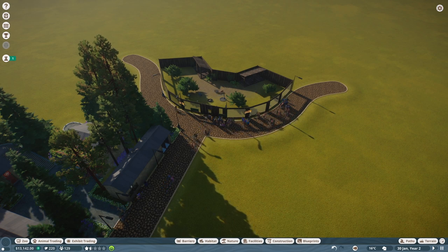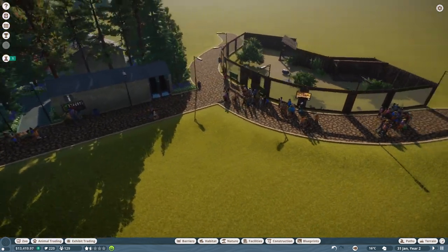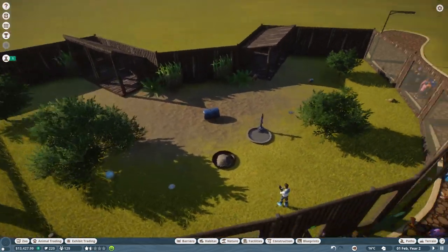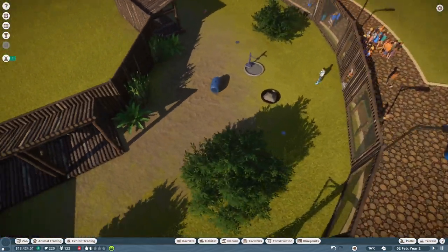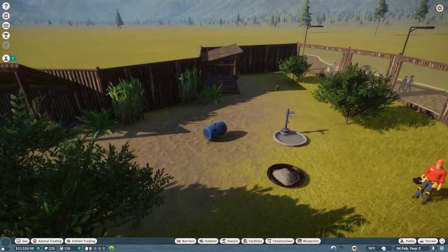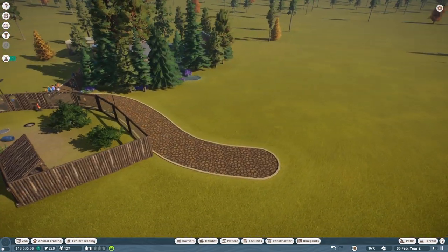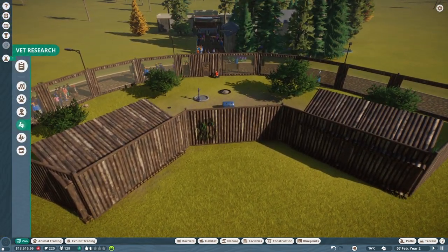Hello everyone, and welcome back to Planet Zoo, where we have our rather humble beginning. But you know what? It ain't too bad. We're actually turning a decent profit, which is a lot more than I could have asked for. Sometimes it can be really hard to start off with these things. So today, my goals are to get in at least one more species — if not two. I'm going to put one over here, and I also want to build a staff center over here.